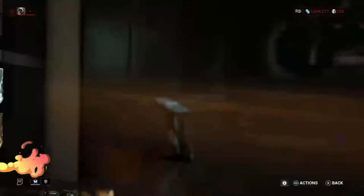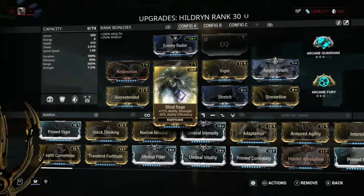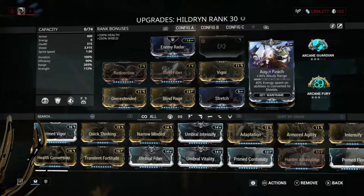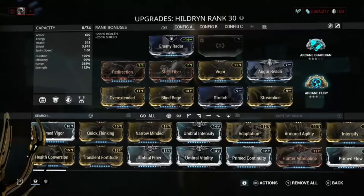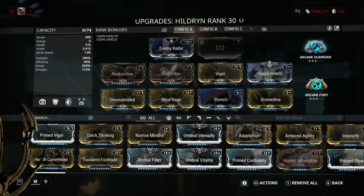The build I'm using is fairly simple — I'm pretty sure I've got a Forma on my Hildryn. We have Enemy Radar, Redirection because you obviously want maximum shield, Overextended for range — but damage isn't lowered below 100% — Steel Fiber for armor, Vigor mainly for the shield but the extra health is nice, Stretch, Streamline, and Overreach. This is mainly a range build. You could make a better build by adding, for example, Umbral Intensify and Umbral Fiber to increase tankiness and damage. For arcanes, I use Arcane Guardian — mainly so I can get more armor, which is nice.